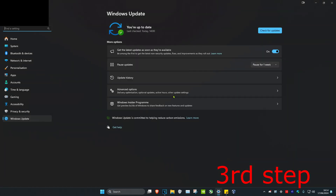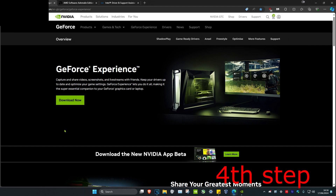For the next step, head over to Search and type in Check for Updates and click on it. Once it opens, click on Check for Updates and do all the updates your computer may have.